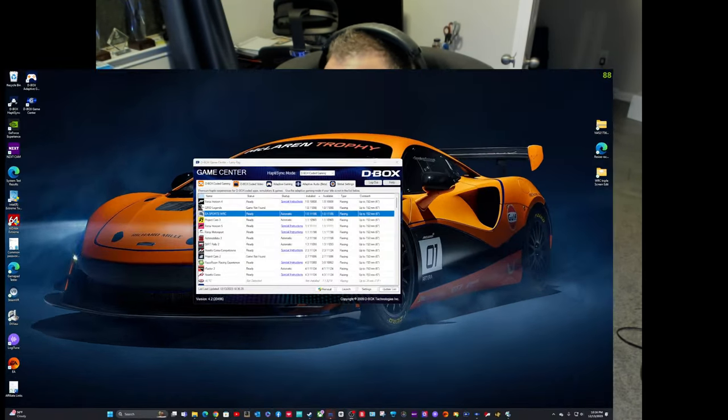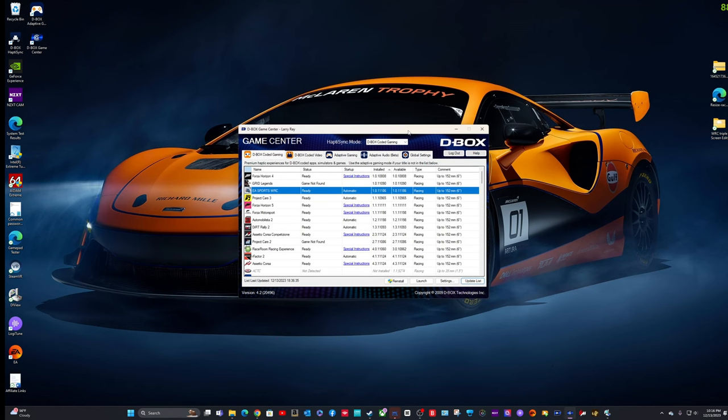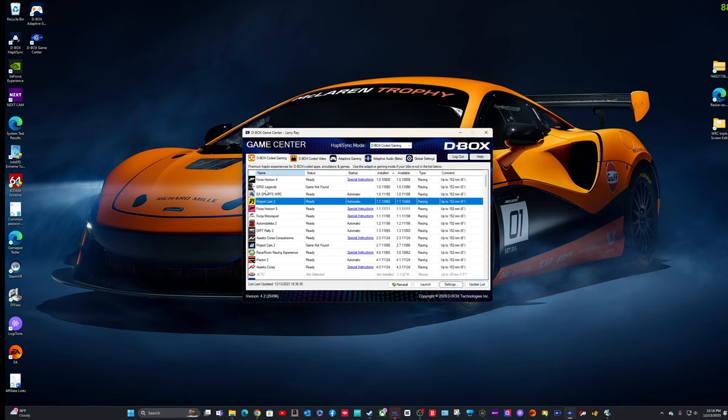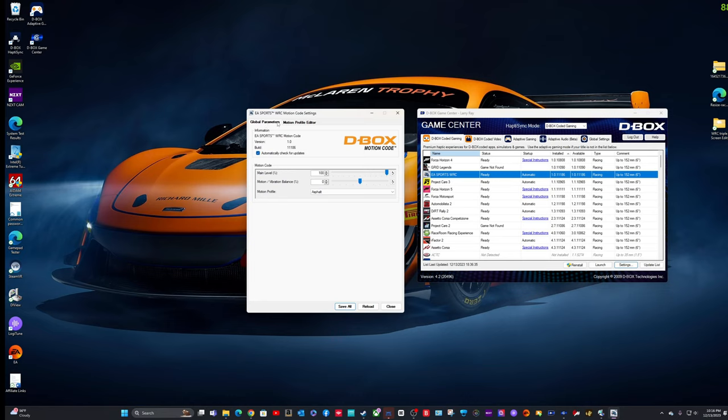Let me make the screen a little bigger — getting this information to you is more important than showing my face. So this is the D-Box software. Of course you have all these games listed, but I'm just going to talk about WRC right now. This isn't a full review, but when I do my full review I'll cover everything in depth. Going into settings, you have global parameters and the motion editor.